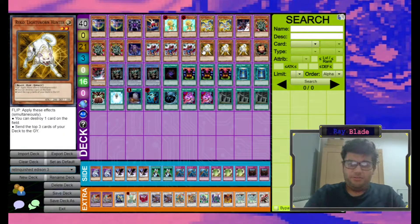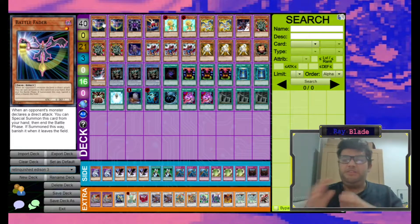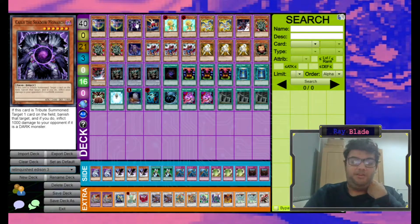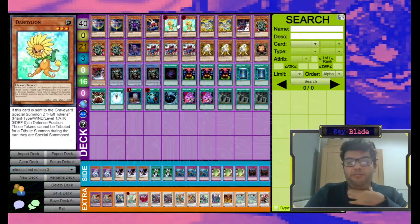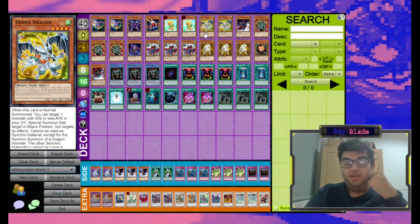Most of this deck is pretty standard for a Quickdraw deck, so if you're familiar with the plays you make in that deck, a lot of the logic is the same here. We run two Battle Faders — this is kind of a flex spot; there are a few ways to go about building this list. Caius is nice because if we end up with rogue Fluff Tokens, Caius is a very good tribute summon to make use of those. Card Trooper is a very solid staple in this format — it's essentially a 1900 normal summon that mills a bunch. Ideally off our mills we want to hit Dandelions. If not, even Ryko isn't awful since we can special summon it off Debris Dragon.